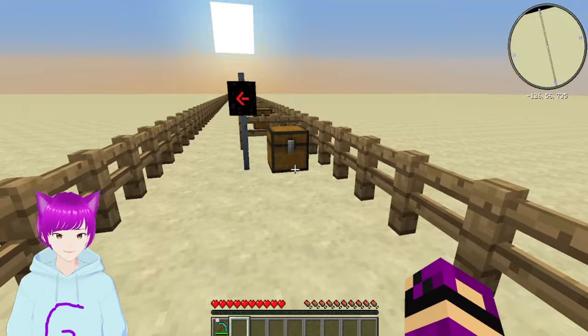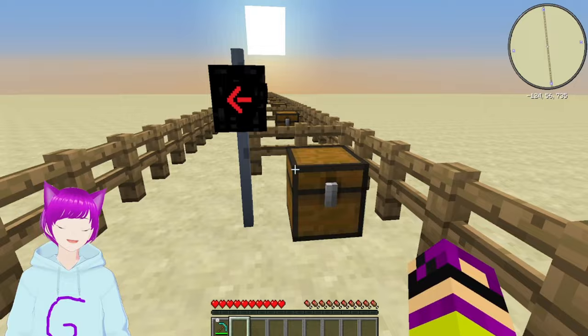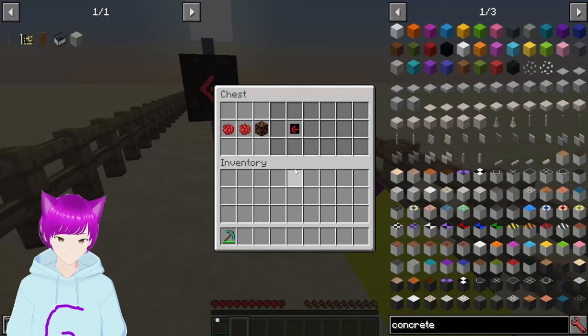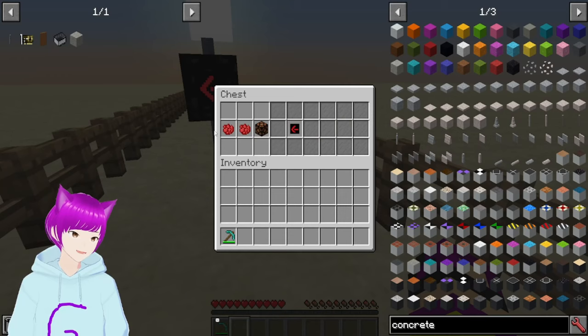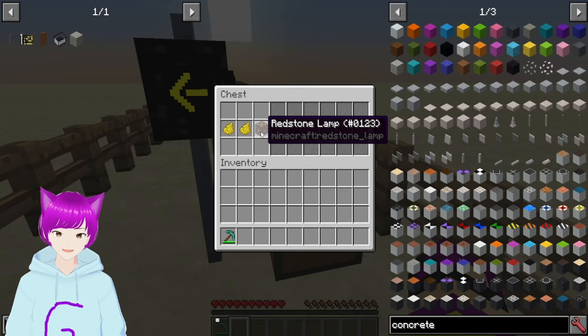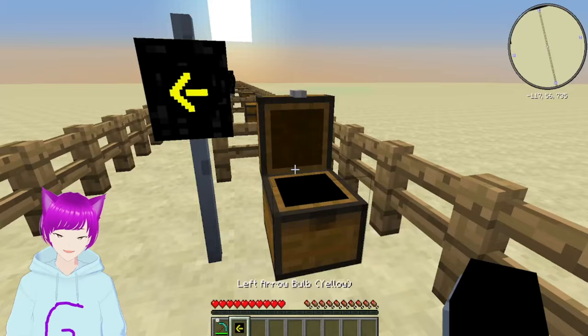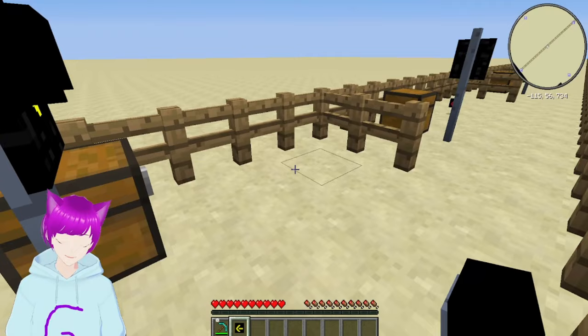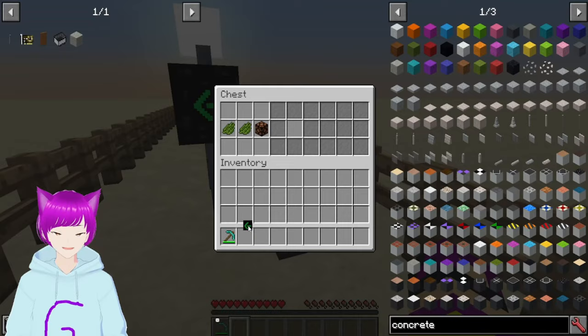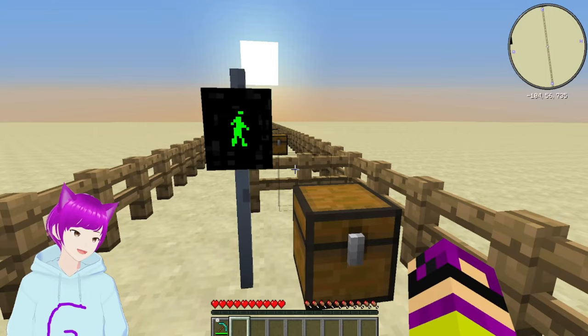Next we have the red left turn arrow. This tells people it's not safe to turn left — you should stop. It's like the straight arrows except now it's pointing left. To get it you use a redstone lamp plus two red dye placed towards the left side of the crafting table. Next is the yellow left turn arrow — a redstone lamp plus two yellow dye. Then the green left turn arrow — a redstone lamp plus two green dye. Pretty simple.